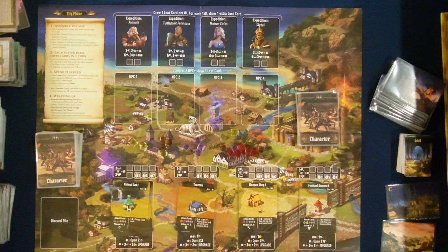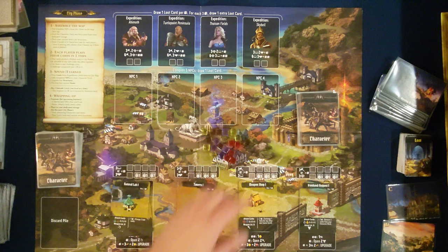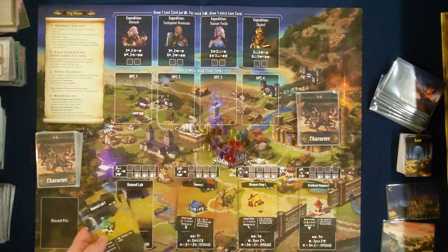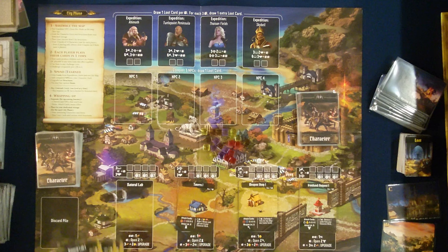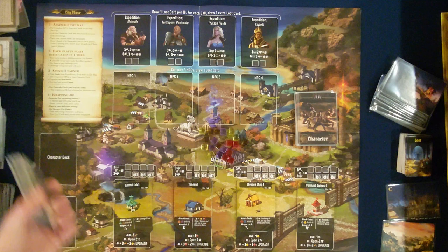The components of the city phase are: the city phase poster, which you see right here; mana cubes — a collection, colors don't matter; all your city structure cards — you don't technically need all of them but I stack the other ones underneath so that if we are upgrading it's easy to do so. And you're going to have your initial deck here with all the initial cards.